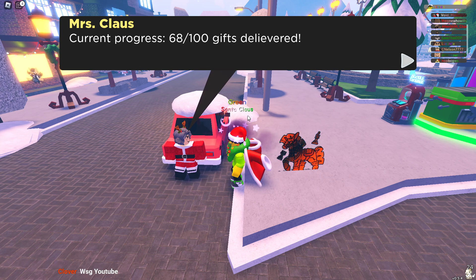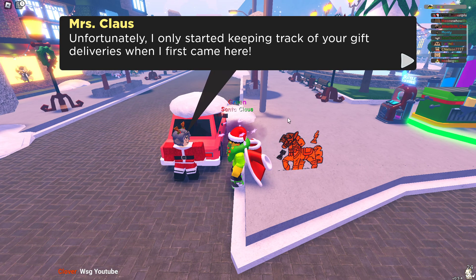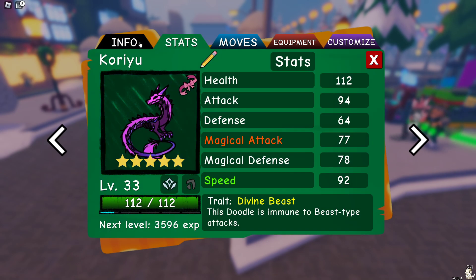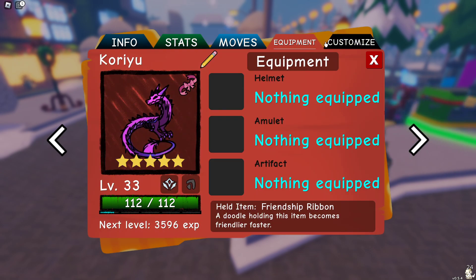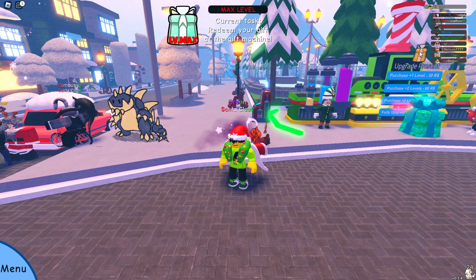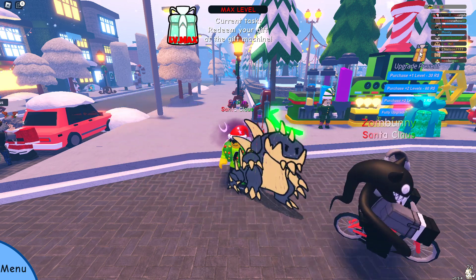That is the easiest way to get Koryu — and it's the only way to get Koryu. As you can see, I got my own. I got it from the 6-star present, or the level 6 present, you guys know what I mean. If you guys enjoyed, please leave a like and subscribe to the Untitled Green Crew. This is how you get Koryu — see you guys in the next video. Peace!